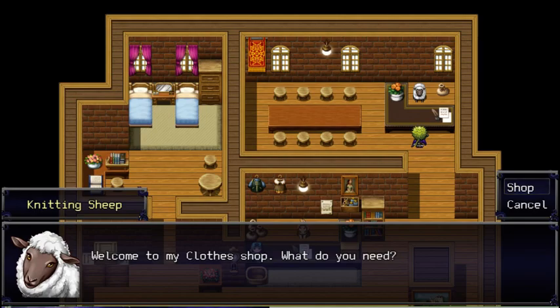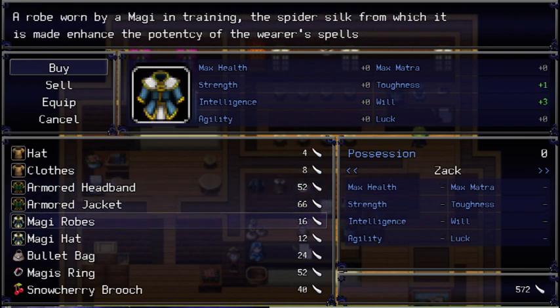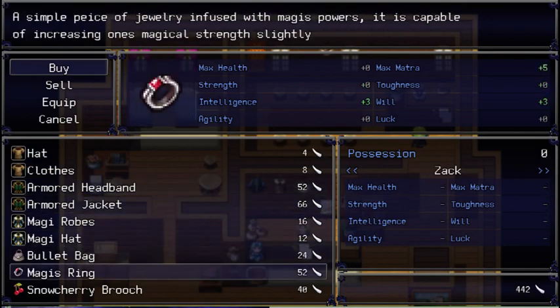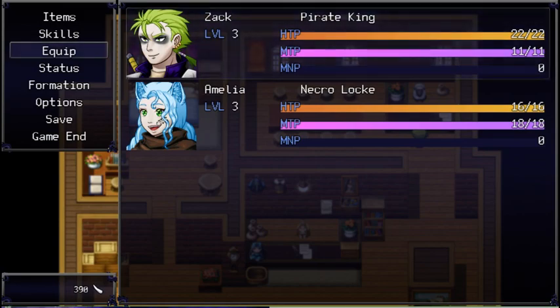Needing sheep! We can get a few things here. I think I want to get that for Amelia, as well as this for Zach. What does the Magi Ring do? 'A simple piece of jewelry infused with magic powers, it is capable of increasing one's magical strength slightly.' I'm gonna get this for her, cause I actually use her magic. It increases magic and toughness. I don't need that — let's go ahead and equip real quick.